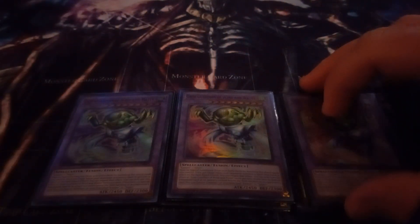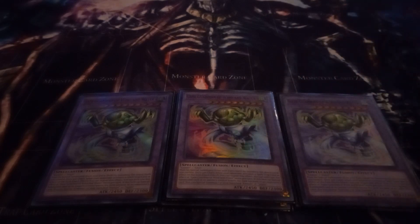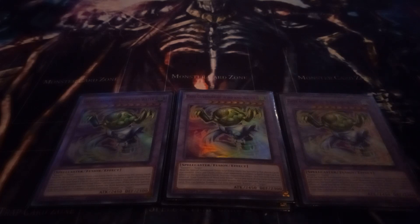I play three copies of Gate Guardian with Wind and Water. Wind and Water is a twice per turn, once per chain spell-trap negate. And then if it leaves the field, you can summon one of its materials to your field — that's an effect all of the Gate Guardian fusion monsters share. I'll note the one exception when I get to it.